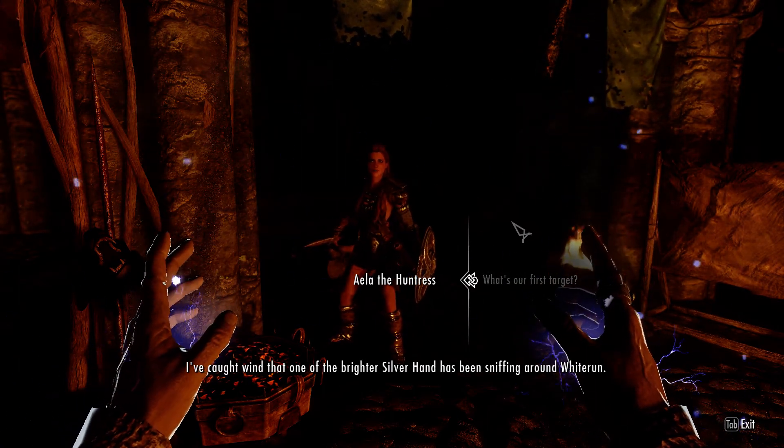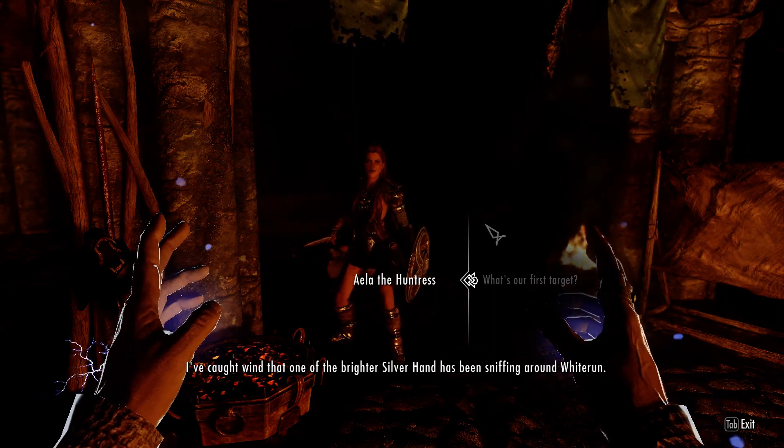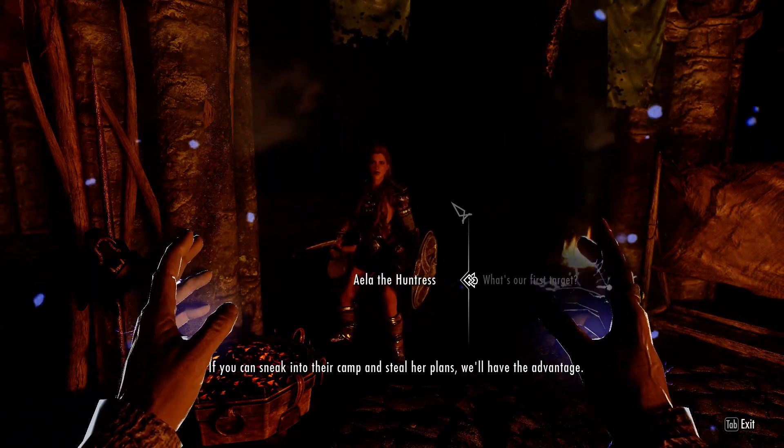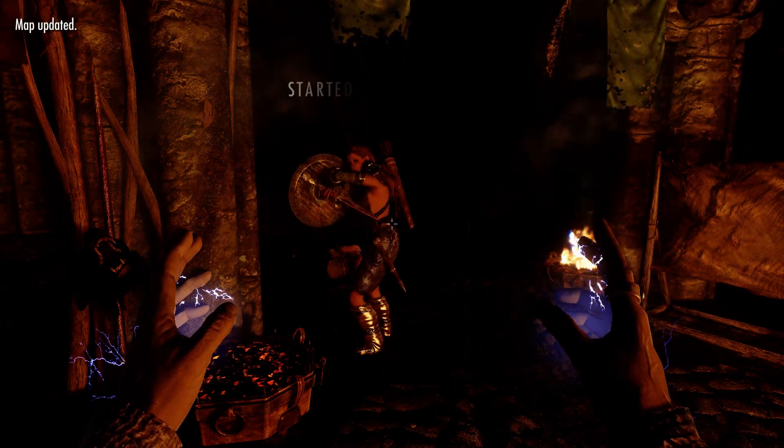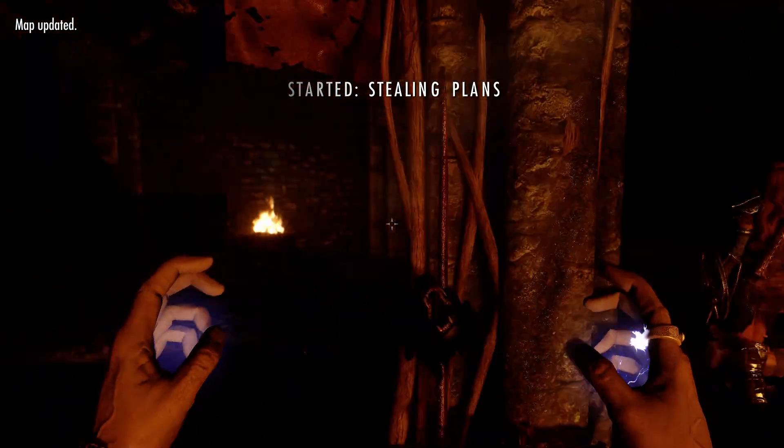I've caught wind that one of the brighter Silver Hand has been sniffing around Whiterun. If you can sneak into their camp and steal her plans, we'll have the advantage. Alright, I can do that.